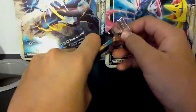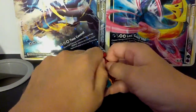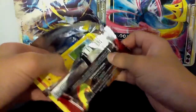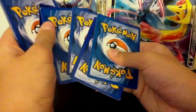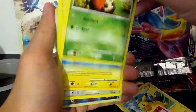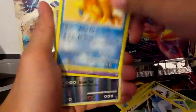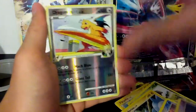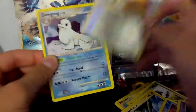Next pack is a Supreme Victors. There we go. We have a Pikachu, Growlithe, Kricketot, Magikarp, Pachirisu, Gabite, Floatzel, Drifblim reverse, Dragonite FB — that's an uncommon — and a Dewgong. Yeah, not that good.